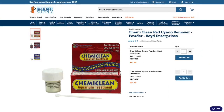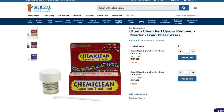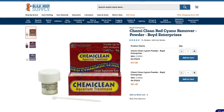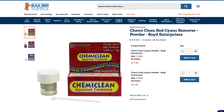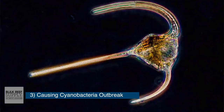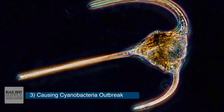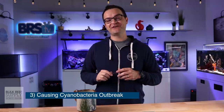There are chemical treatments for cyanobacteria. I've used Chemiclean many times in the past and it does work well, but Chemiclean is an antibiotic, so it has the potential to kill off some beneficial bacteria in your tank. If I rely on Chemiclean too much, I can eventually get a dinoflagellate outbreak, which is way, way worse — but that's a conversation for another day.